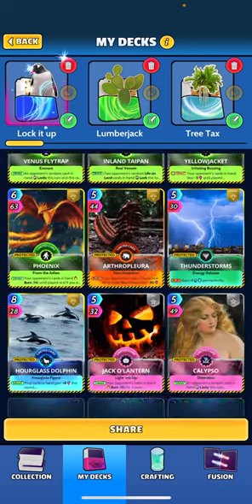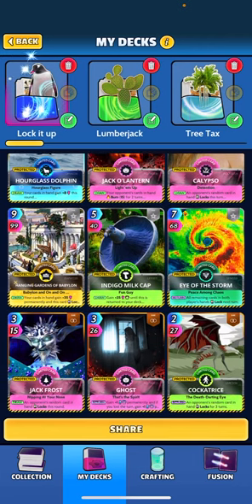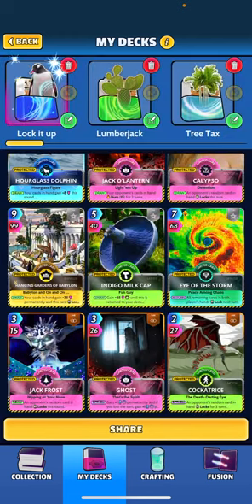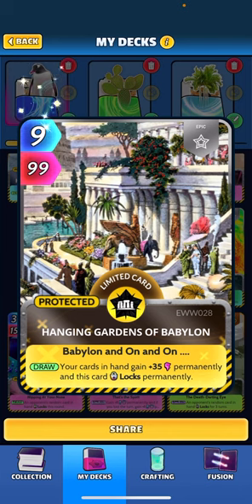I opted to place in Jack Frost, who says when drawn an opponent's random card in hand locks this round. With the addition of Jack, I took a Blue Dragon out — the nine energy cost was too expensive. So I subbed in Hanging Gardens for the buff lock: when drawn, your cards in hand gain plus 35 permanently, and this card locks permanently.